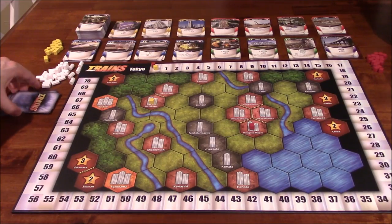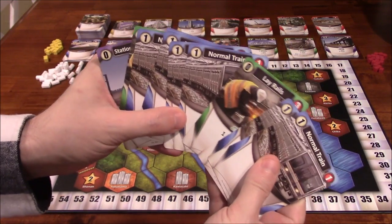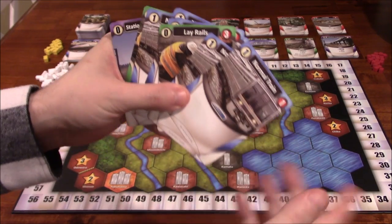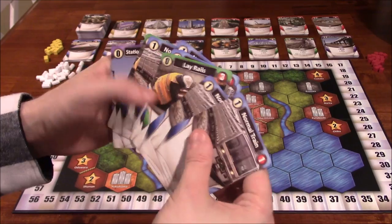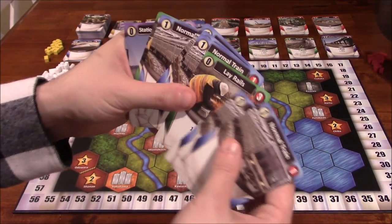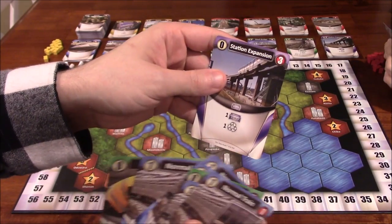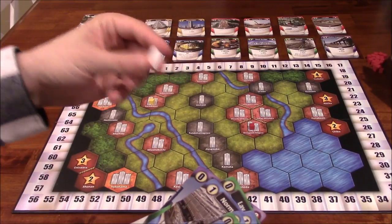Everyone starts with a standard deck of 10 cards. There are normal trains — the blue cards are like economy cards, they help you buy cards. The green cards are for laying rails and other things. And the purple one, the station expansion, allows you to construct stations, which are these white tokens here.